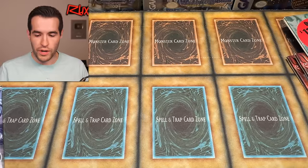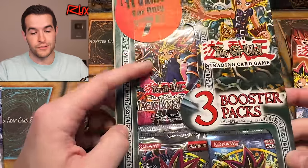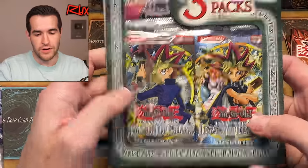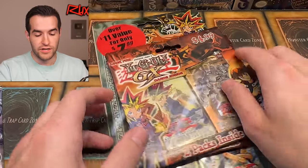We're back with another epic opening video where we are opening some really cool old-school product, including Magician's Force stuff. We have IOC, Legacy of Darkness. We've got some Yu-Gi-Oh! GX stuff, like Lost Millennium. A lot of fun stuff there.